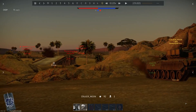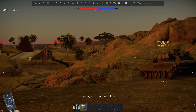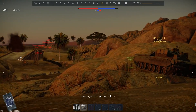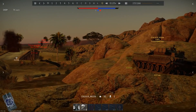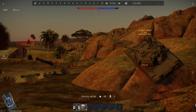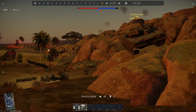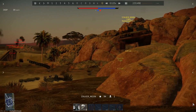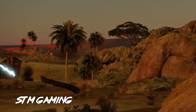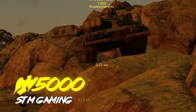Common ways to defend against ATGMs are either finding cover or shooting them in the air. But STM Gaming believes common ways are just too boring, and invents their own. They decided to jump over the enemy missile. You might ask, how? Pretty simple — their T-80, being pretty swift for a tank, sped up and used a suitable boulder as a ramp. Thank you for the video, STM Gaming. Here's your reward.